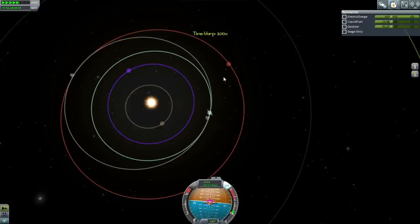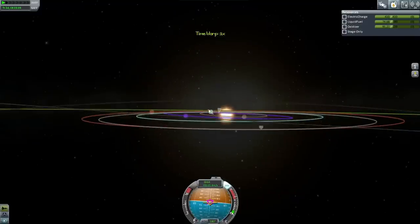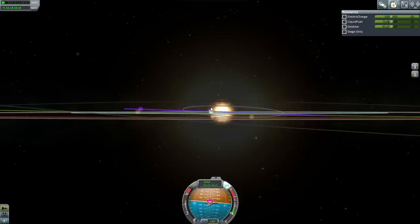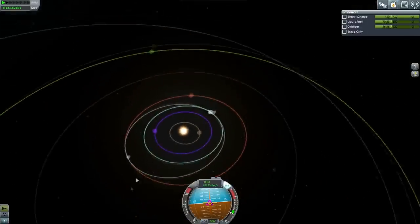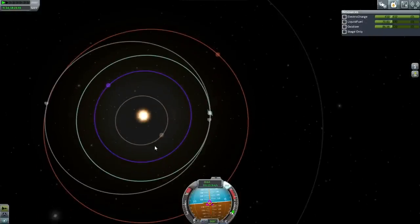It looks like we're a little bit low. If I go up at this end, that makes it better. I think we've corrected inclination. Let's continue. Once we get to Duna, there's also the part where we need to match orbits — lifting up to Duna's orbit. We need to get very, very close to Duna in order to get that encounter, and I don't think we've really gotten it.